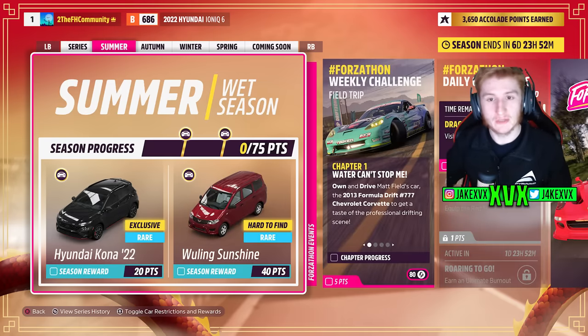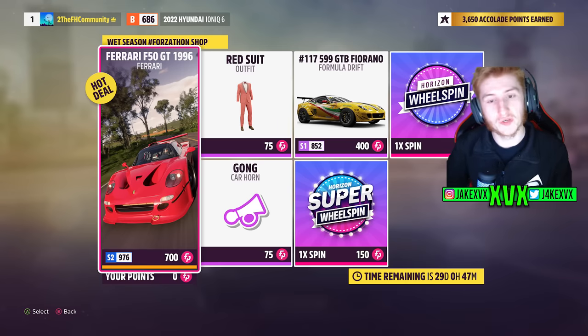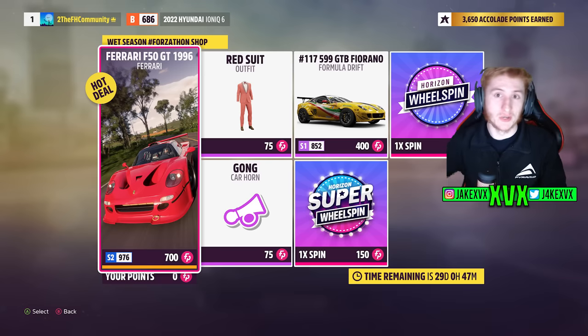For the first week, which is summer, for 20 points you can get the second new car of this month, the Hyundai Icona from 2022, and for 40 points the Wuling Sunshine. You're probably seeing a theme — every reward car is some kind of Chinese-relevant car. The Forzathon shop for the first week has the Ferrari F50 GT, the Formula Drift Ferrari 599, a red suit, and a gong car horn — all along the lines of a Chinese theme.